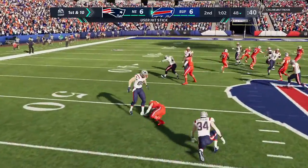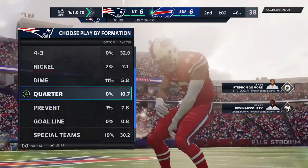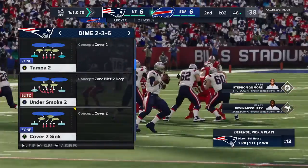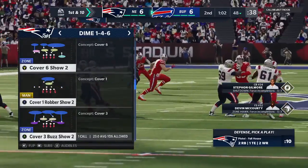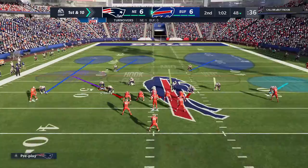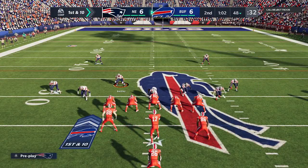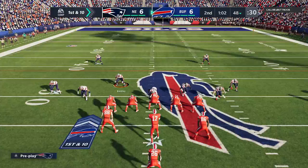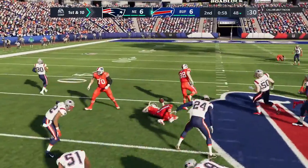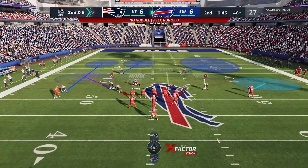And he fires one that's intercepted — picked off by Micah Hyde. The return stops just a little bit shy of midfield at the 48-yard line. That throw over the middle of the field — a few too many bodies in there and it got picked. No matter how hard you try to spread the field, there's always going to be a traffic jam toward the middle. If the ball is tipped or there are too many bodies in the area, an interception can result. He'll take it across the 50 and into New England territory.